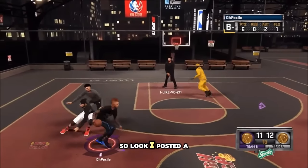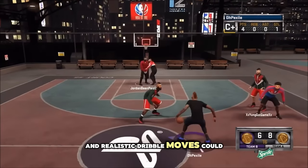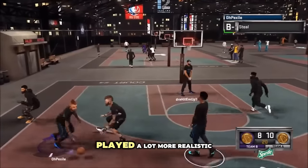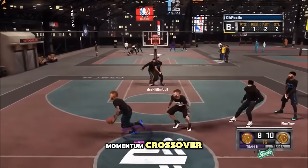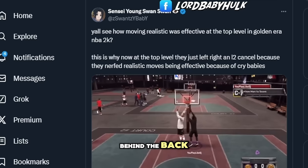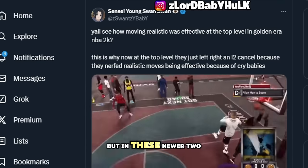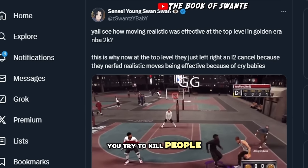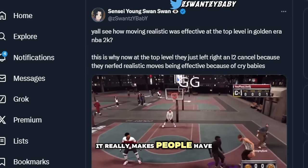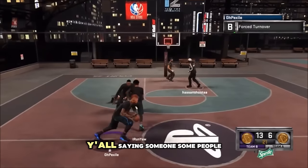I posted a clip of NBA 2K15 to explain how the golden era 2Ks were more realistic - realistic dribble moves could be used at the top level to really cook people. It's not just the left-right L2 cancel meta you see in newer 2Ks. It played more realistic because moves like the momentum crossover or this behind-the-back could be used effectively, making it competitive against any type of cheeser.